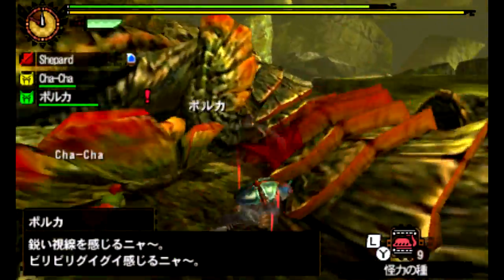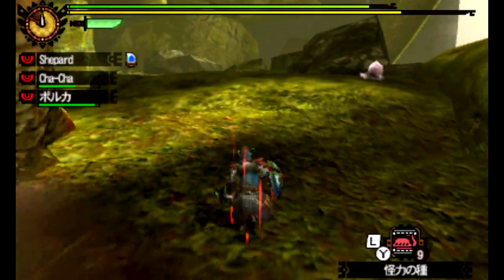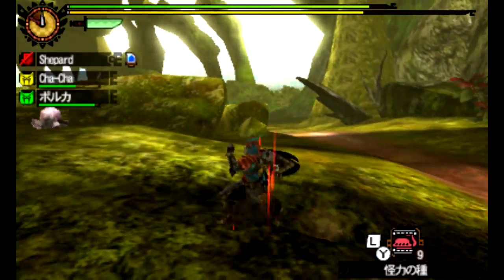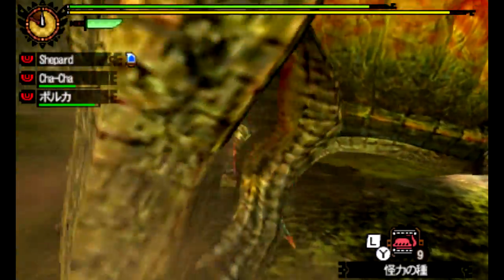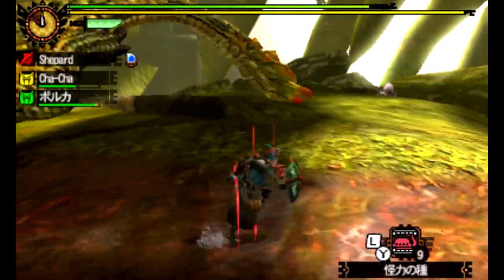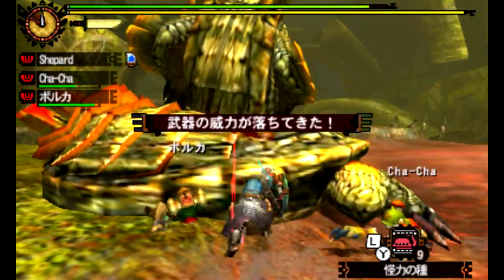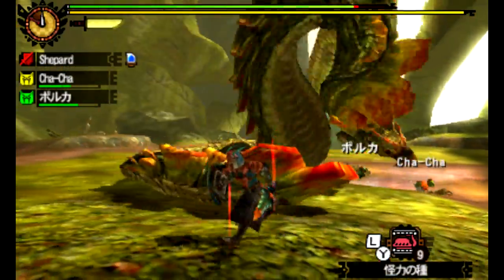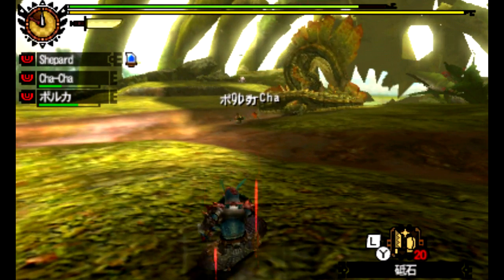Just don't need to be giving him free damage. He's behaving a little strangely though — normally he doesn't dig this much. We're going to go ahead and sharpen, only because we don't want to get our combo interrupted, and he's not enraged right now.